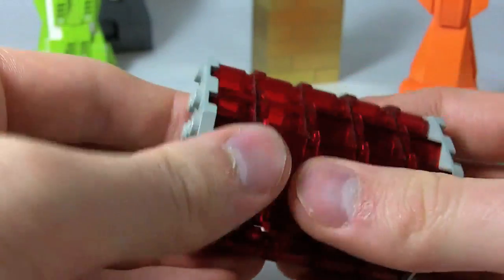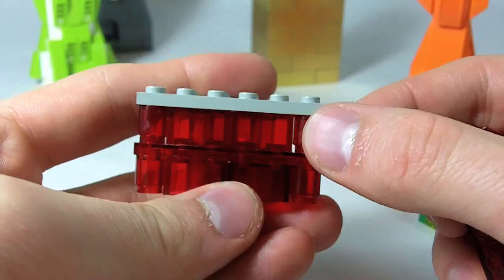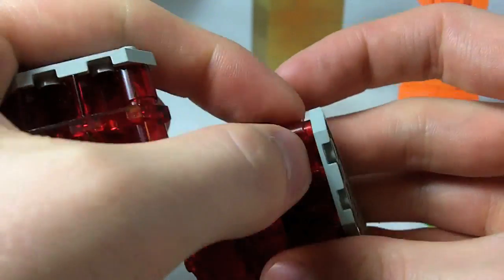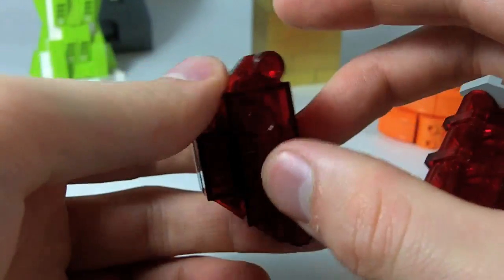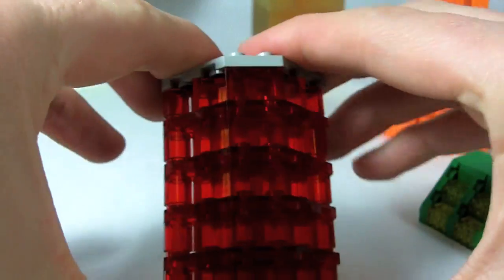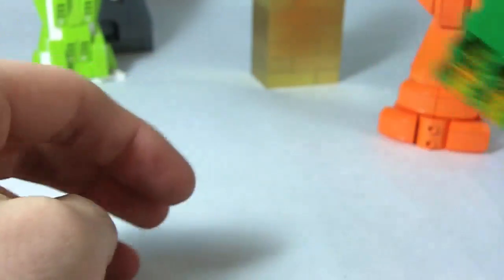The red transparent version works on the same principle, except I didn't have any square one-by-one bricks so I have cylinder column ones along the edges, with the plate in trans-red and some transparent bricks in the middle. This building ended up not quite as tall as the green one, but they work well together.